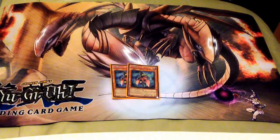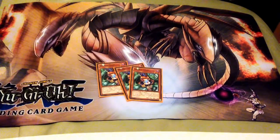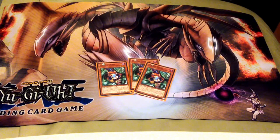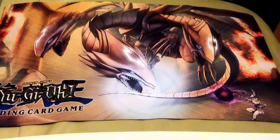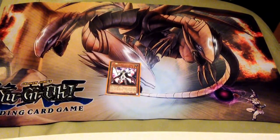Second, I run two Gagaga Girl. She can be a win factor if you have her out on the field with the Magician, and there's a little combo you can do with her later. Next is three Gagaga Child — this little kid helps you do some big XYZ plays and also combos with Gagaga Magician.